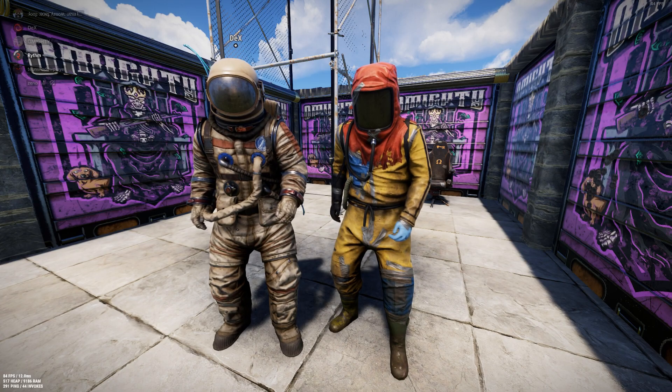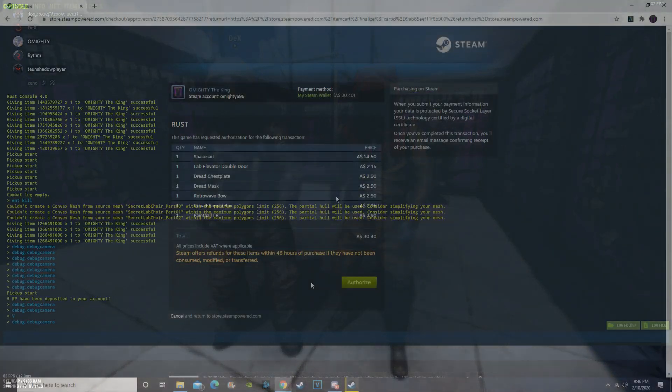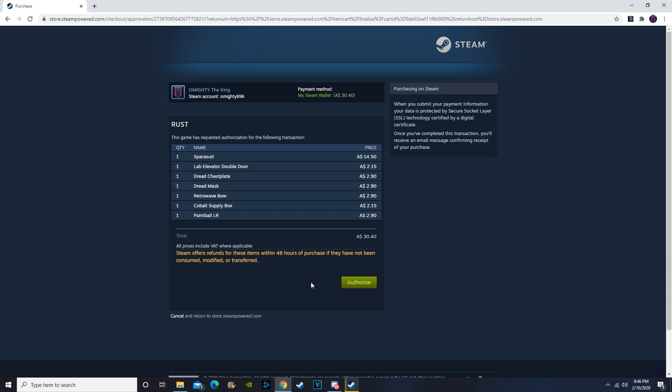That's my cart for this week — one of everything except Facepunch's garage door, sorry, just not a fan. This is going to cost me $30.40. The space suit is absolutely skits but it is quite expensive, so if you don't have a high Steam wallet I wouldn't recommend it since it takes up a massive chunk of your budget. Overall $30.40 for this week — hope you guys enjoyed the video, and remember, have a skits one.